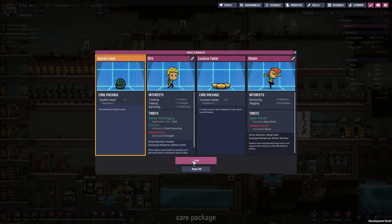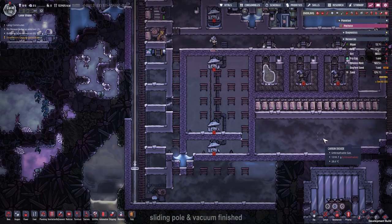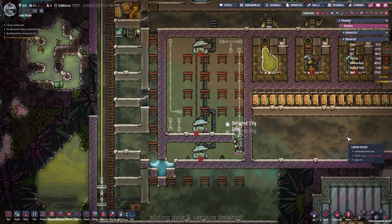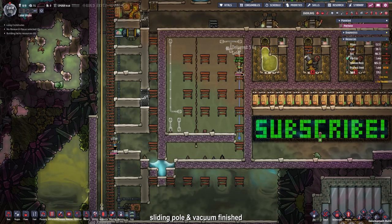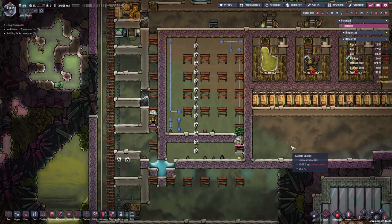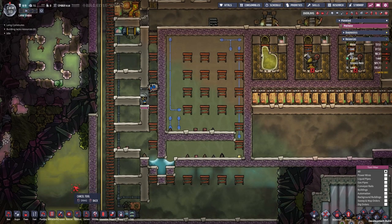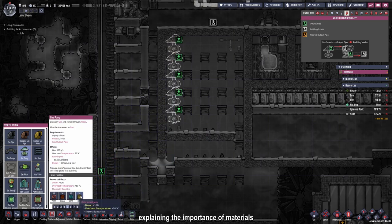We have a sliding pole and a vacuum now, so we can start building. First we can place in the automation cables and get rid of the gas pumps and gas pipes. After that, the power cables can be deconstructed and we can research the low resistance conductors to get the conductive wires. While the duplicants are still researching, we're using the time to build up the gas pumps. We will need five gas pumps, and every gas pump will be made out of gold amalgam.